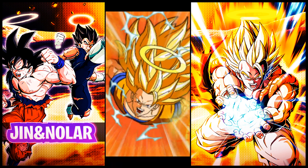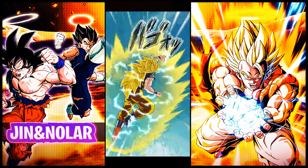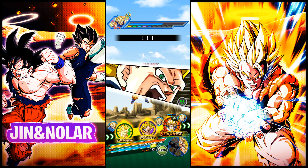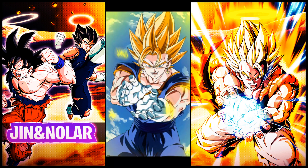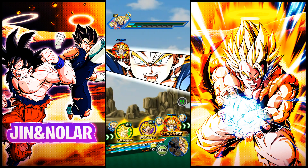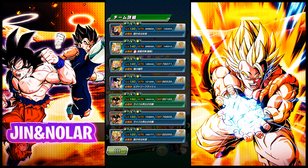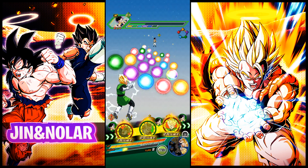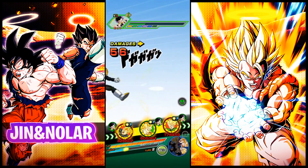I ran the team mostly with the transforming Super Saiyan 3 Goku as the linking buddy — kind of stuck with my intuition on linking those two units up to see how they perform. I also threw in support floaters like both STR versions of Great Saiyaman. I ran two separate setups swapping in either the physical type EZA Super Saiyan 3 Gotenks or the transforming INT version of Gotenks, just to see how each links up with the EZA Super Saiyan 3 Angel Goku.